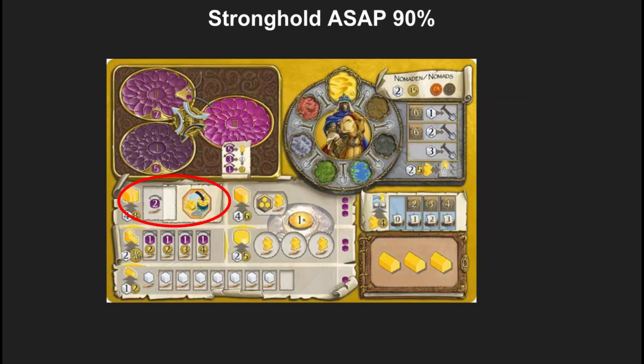Most cultures encourage you to get your stronghold as soon as possible. There are a few exceptions — giants and nomads especially. It doesn't matter where that round bonus is for strongholds and temples; you need to get your stronghold right away. The ability to take that extra terraforming action early on in an engine builder is extremely powerful. Most races — witches, for example — the ability to fly anywhere on the board means you almost always want to do that turns one, two, three, four. That should be your plan. In that first round, make sure to get to that stronghold.